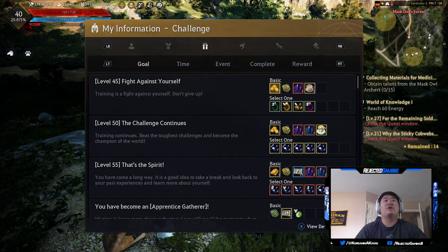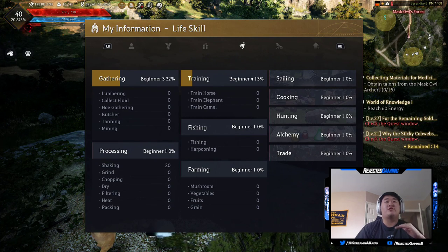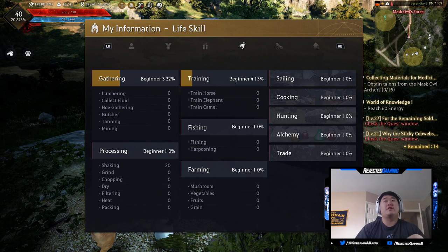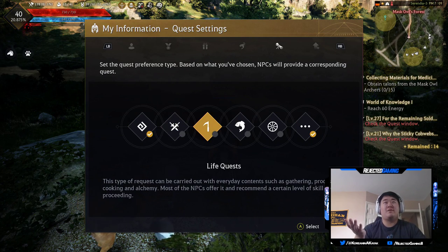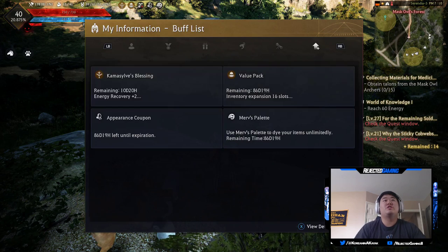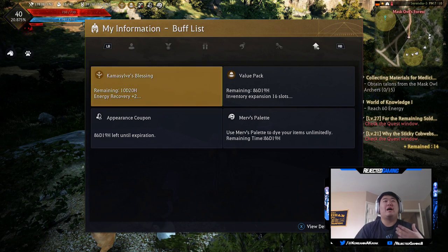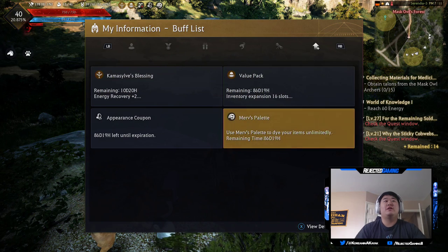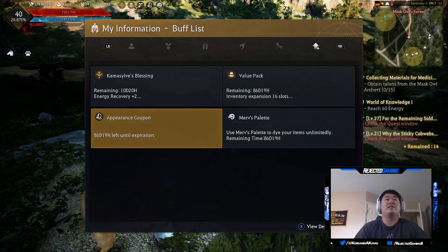Back in the profile, this is a more detailed look at life skills - it'll tell you all the different things you've done and how close you are to leveling them up. Quest settings let you set your preference type. The one you're really going to want to look at is your buff list - it shows you the different buffs and items you have active over a large period of time. I have the blessing, value pack active, and palette and appearance coupons, which let you change dyes and appearances infinitely for 90 days.